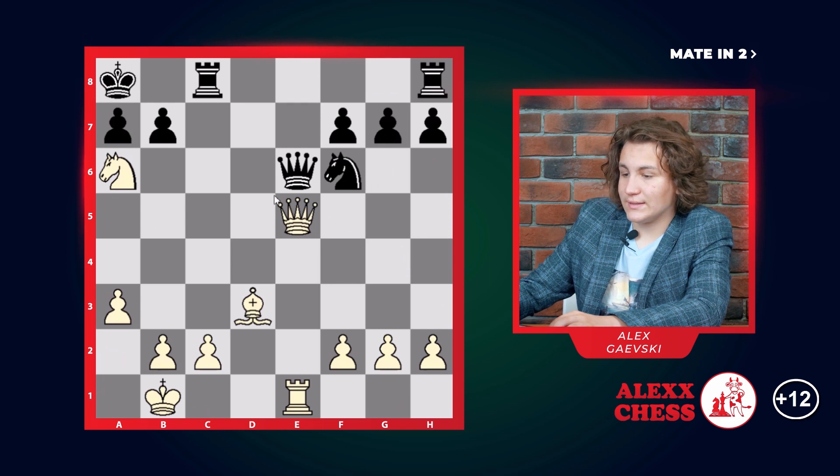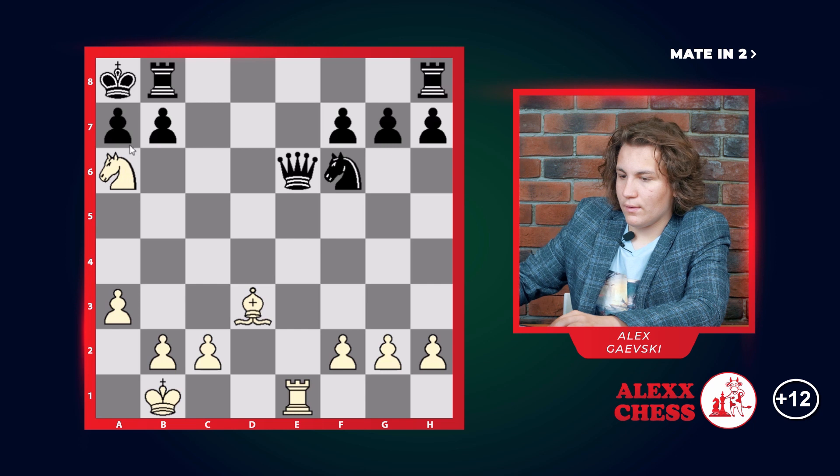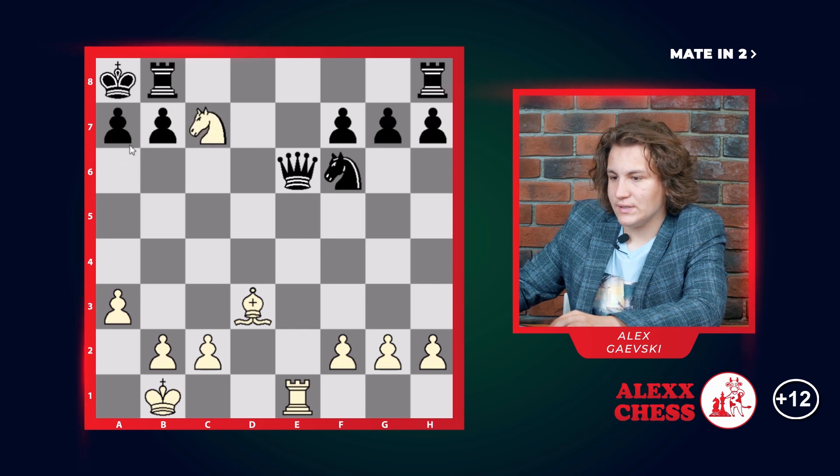So let's take a look at the last example. In this example we have to sacrifice our queen on b8, rook takes, and we go knight c7, creating a mate.